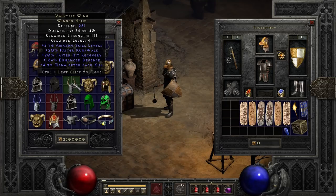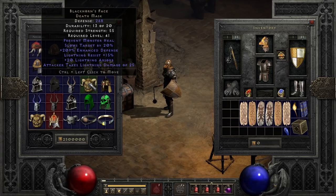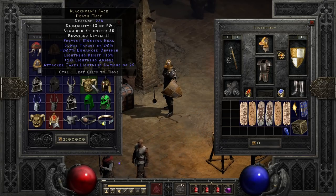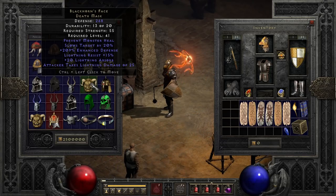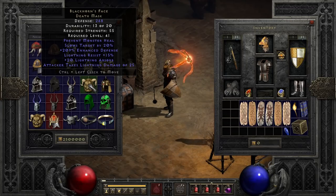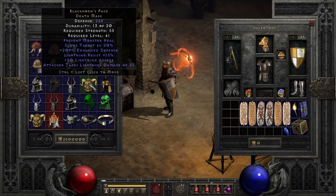Now we have one of my guilty pleasure helmets, Blackhorn's Face. I find sick pleasure in combining this with Razortyne on a mercenary to reach the slow target cap when he stabs enemies — even though it's not super effective, it's just kind of fun. The helmet does have other nice features, such as lightning resist and absorb, retaliatory lightning damage, and Prevent Monster Heal, which can make it useful on a number of characters while you're working towards something better.